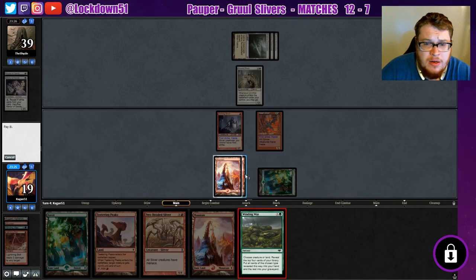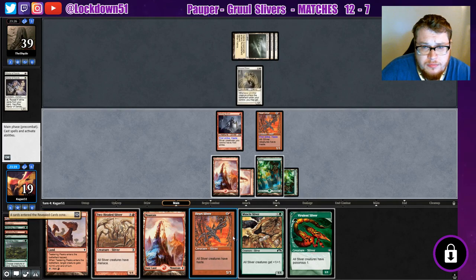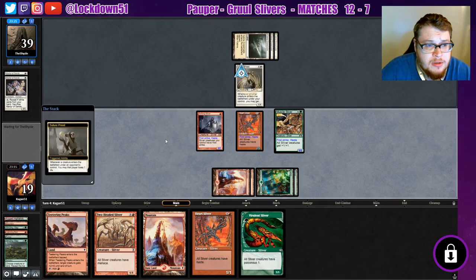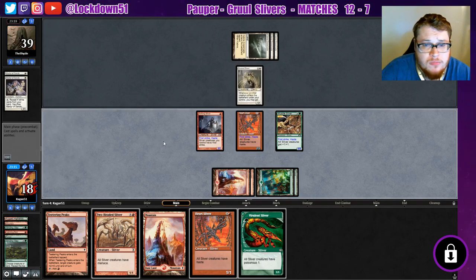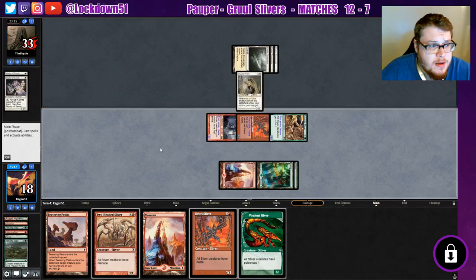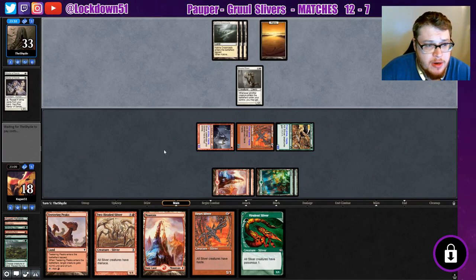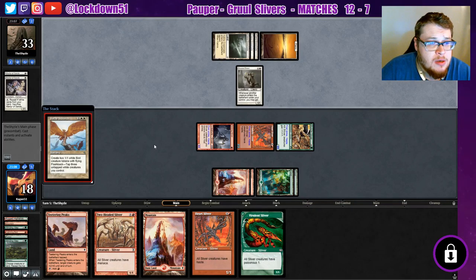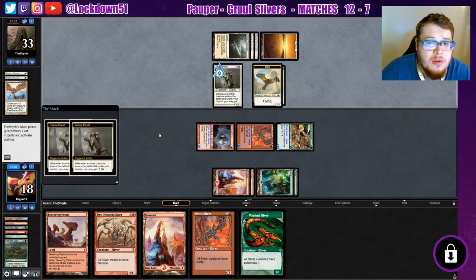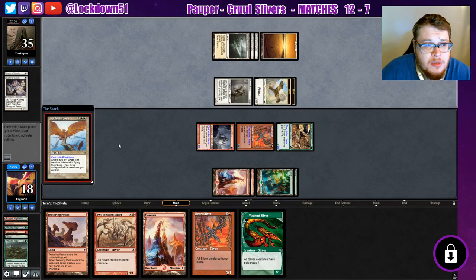Before we play our land out, I want to Winding Way. See what kind of creatures we can get. All right, there's some better creatures. Let's go Muscle Sliver — let's start really hammering down some stuff. The Soldier Priest is annoying but it's not the worst thing in the world right now. We added Pyroblast to the sideboard, I took out a couple things. We have three of them in the sideboard now — should help us a lot in the control matchups. Battle Screech — ow — and they're gonna flash that back. Tap three untapped white creatures — yep, there they go, flashback.